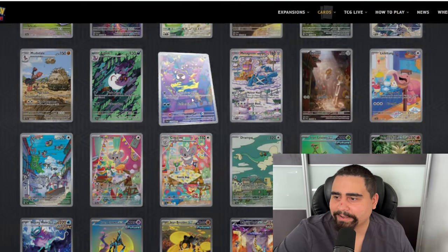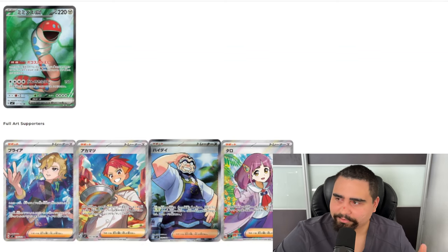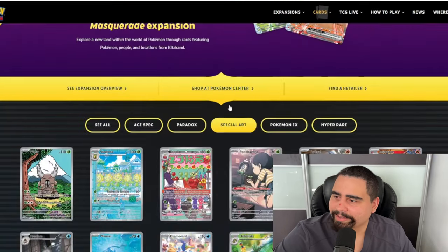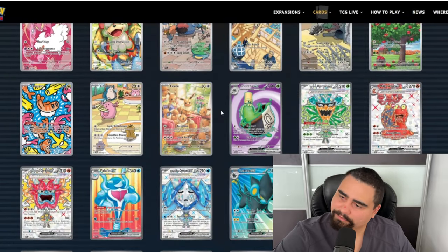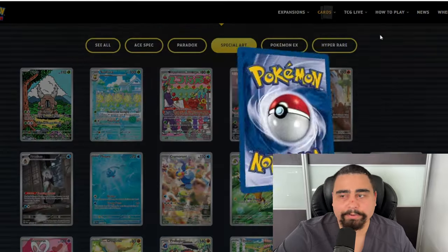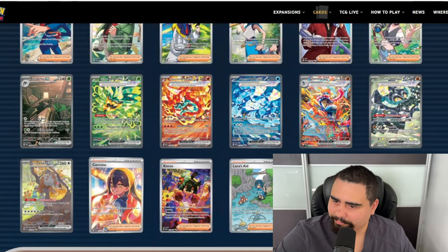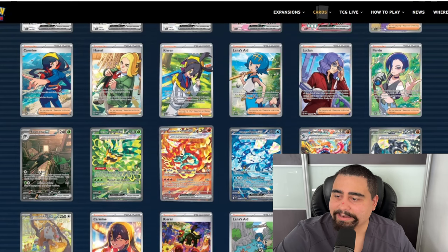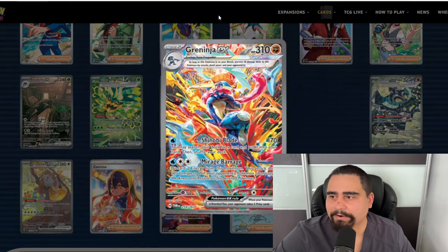Twilight Masquerade — Greninja's overrated, surely it'll crash, probably after Surging Sparks, not after Stellar Crown. Twilight Masquerade has twenty-one illustration rares with a lovely Eevee and beautiful cards like the Infernape. For special illustration rares we have eleven, with one of them being the most valued card in all of Scarlet Violet.